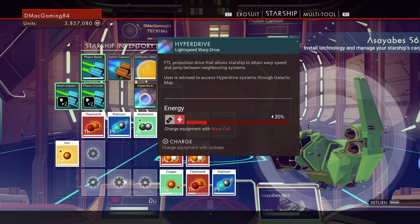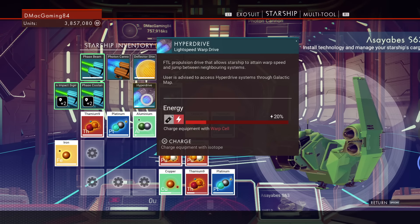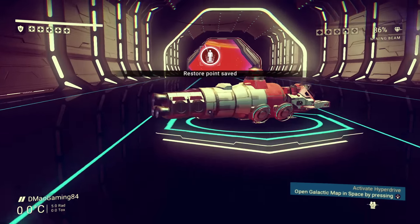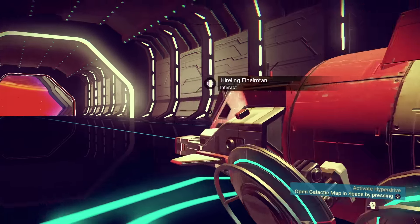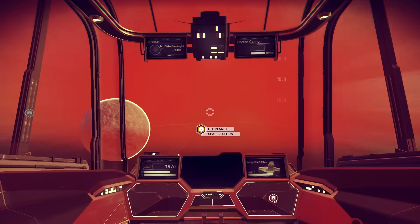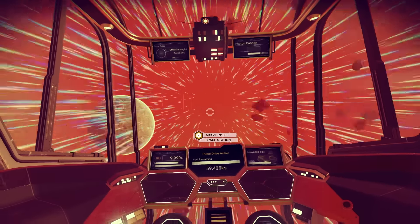You can go ahead and charge the hyperdrive, but as you can see one warp cell is only 20%. I don't have the recipe to make antimatter yet — I'm looking for it — but I do have the money to buy as many antimatters as I need. Anyway, that's pretty much it! Right off the bat you can make the hyperdrive, so I hope this video was helpful. Until next time, peace!